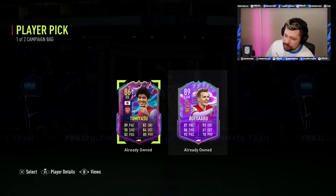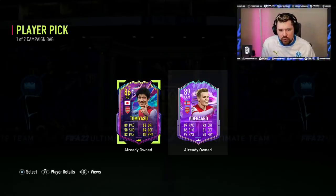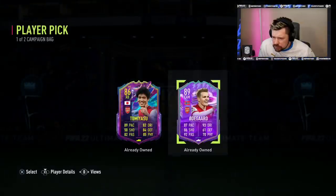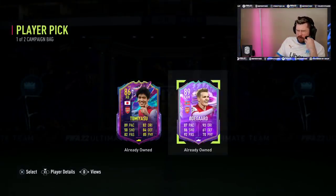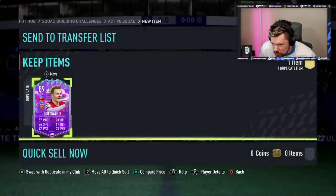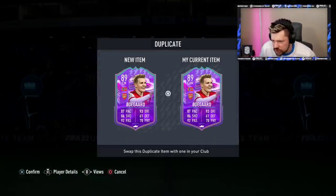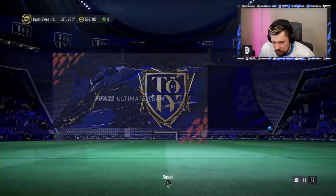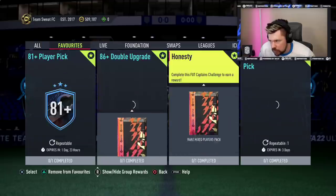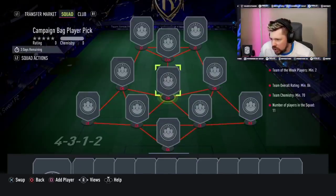The campaign bag player pick - this is the second time. I've got two Arsenal players in one pick, which is really nice. I think Odegaard's tradable but I might have got him untradeable before. Tomiyasu is tradable - oh, he was, I had him tradable then I got him untradeable. Got him untradeable a second time, that's all right. We're gonna put an Odegaard into the next pick - which probably makes the most sense anyway. The 86 double upgrade was already there too.